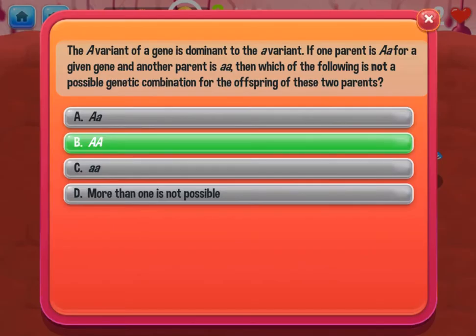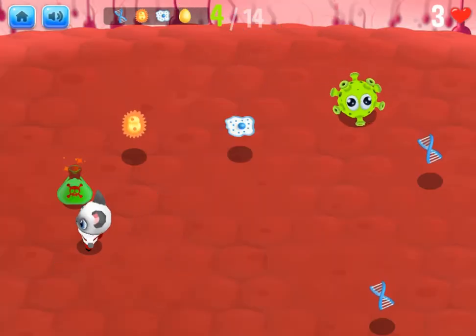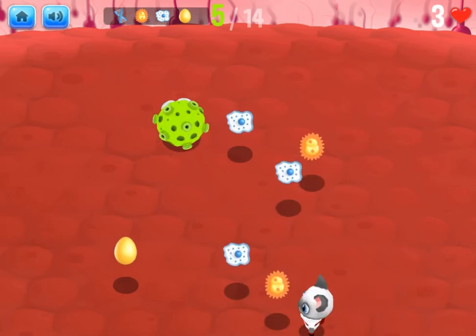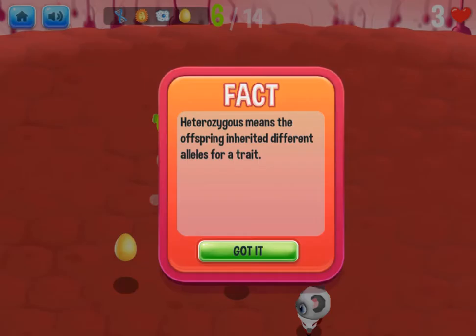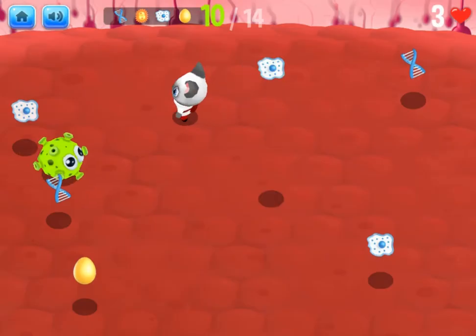After an introduction you will jump into a game where you will run from enemies as you collect DNA strands, eggs and dividing cells. If you get caught by an enemy you will lose a life, so run quickly. Play through five levels as you learn more about reproduction and variation.